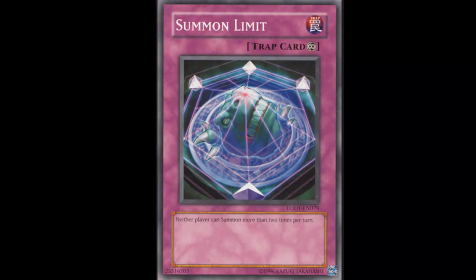It does have a twin brother card called Summon Breaker, but the reason we're using Summon Limit is because it's a trap card. First, you can spring it on your opponent anytime you want. On your own turn, if you're running a spam deck, you can just go off. Second, Summon Breaker has to be activated during main phase one, while Summon Limit works at any other time.